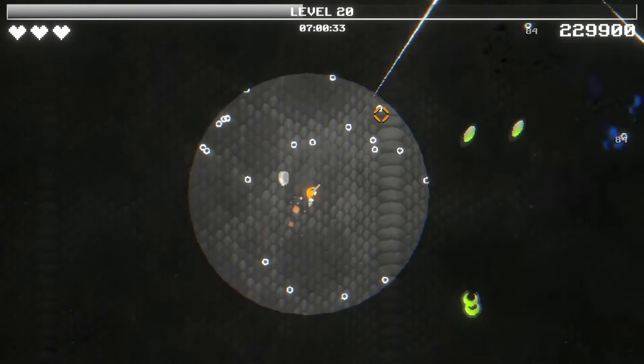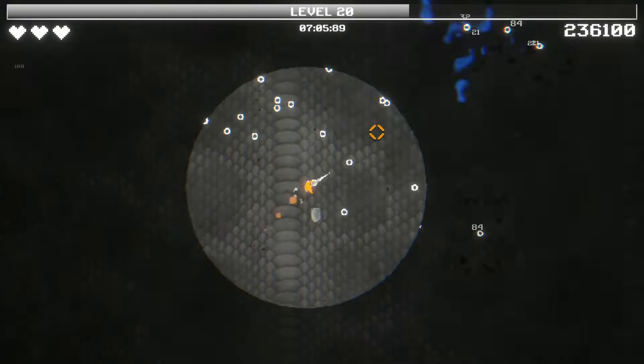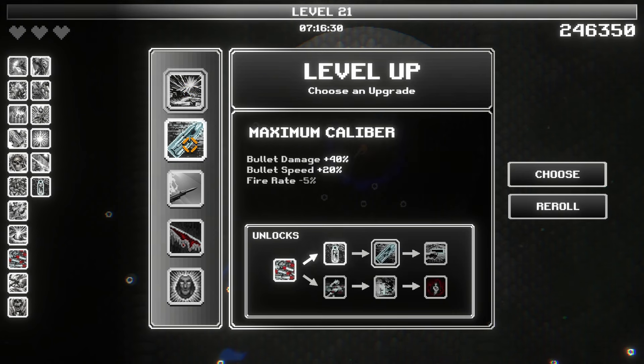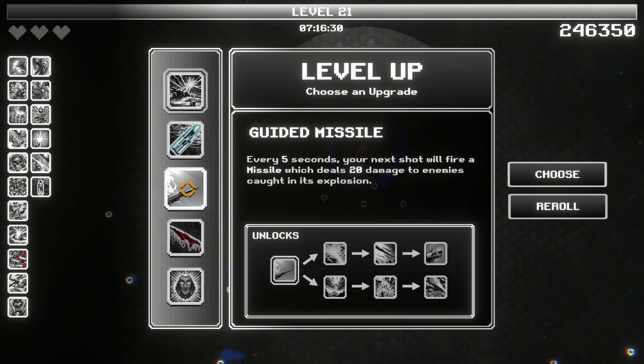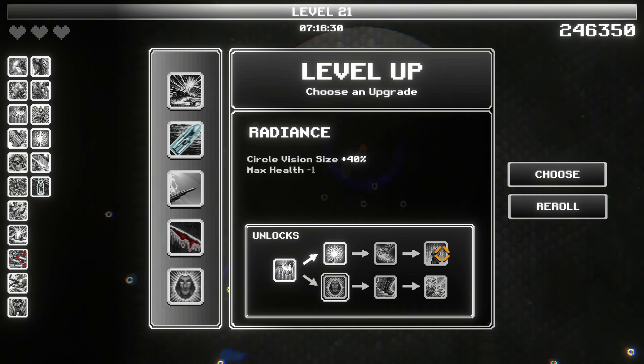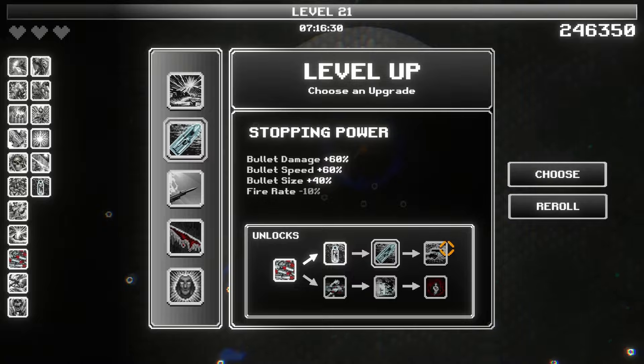Oh no, oh man, I almost got hit there. Who was that? I don't know who's firing those shots. I did not see you. You're in the darkness. I definitely do not want to do cone vision right now, especially with me going back and forth trying to grab all of this experience. Wildfire burst — I like that. Max caliber — I'd probably like that even better. Circle vision slows down enemies by 20%. I want this — circle vision size higher. And then minus one health; that's a little rough. But we're going to go with max caliber, and when we get to the end here, even more.